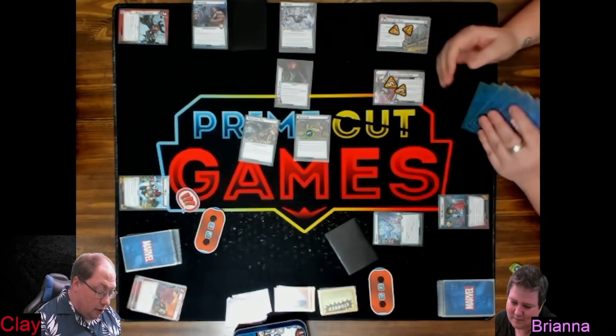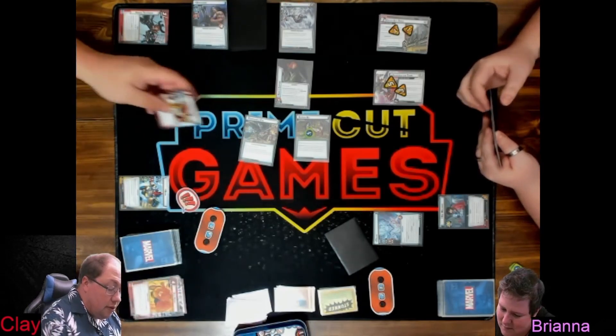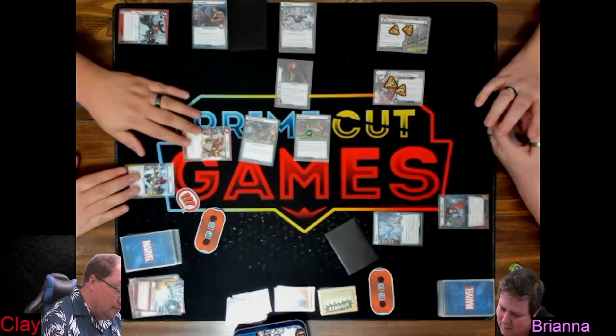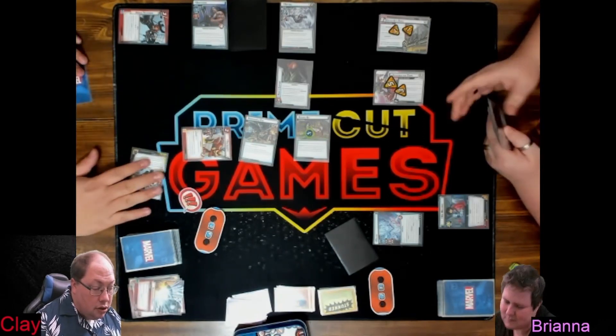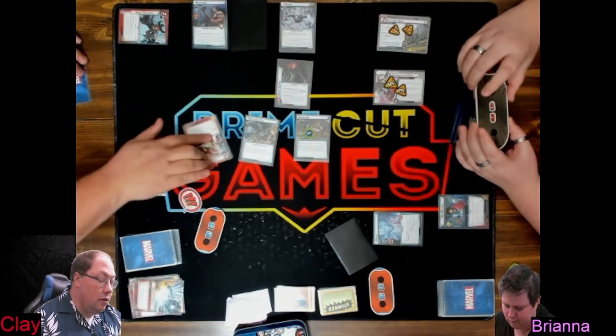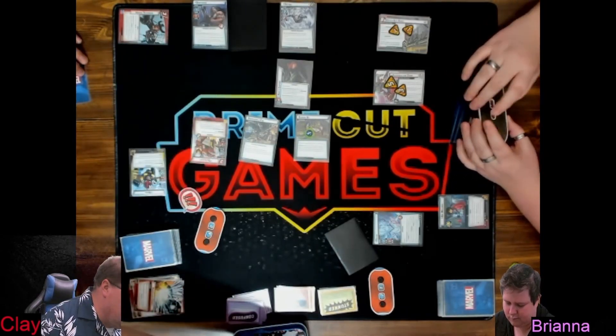I'm going to use Aggressive Energy and Dive Bomb to play Locust, putting Dive Bomb into my hand, and then punch. There's no retaliate, so punch for one.